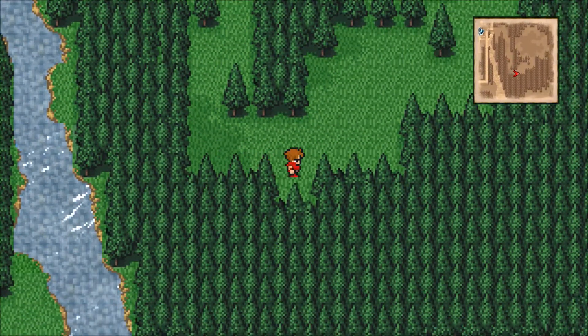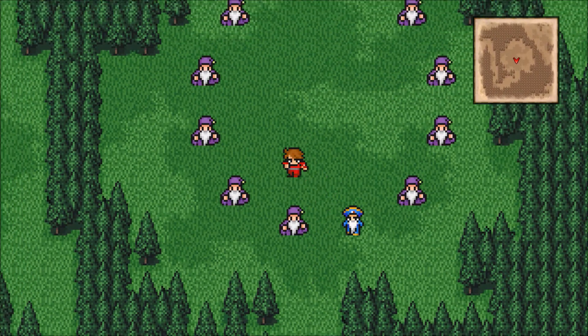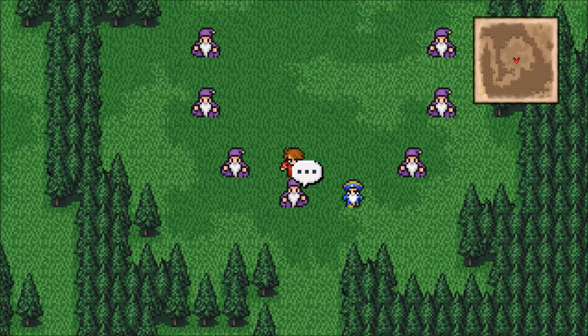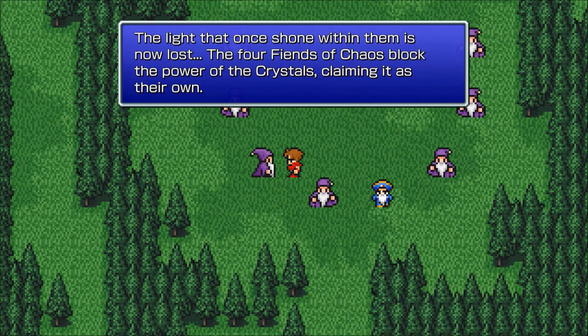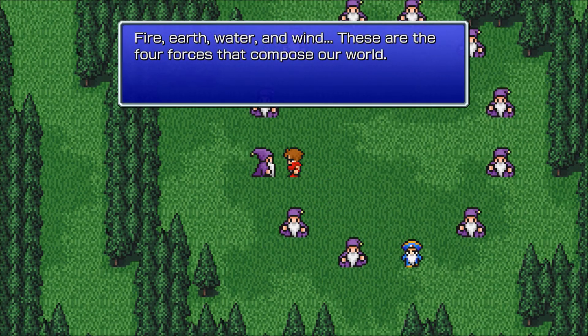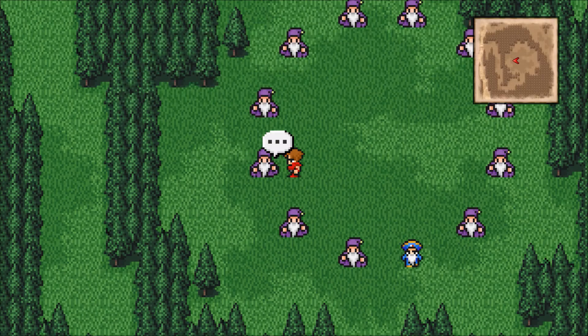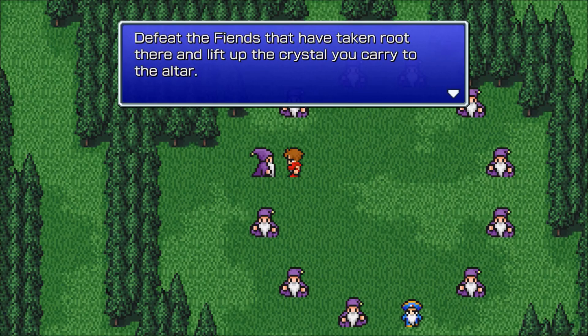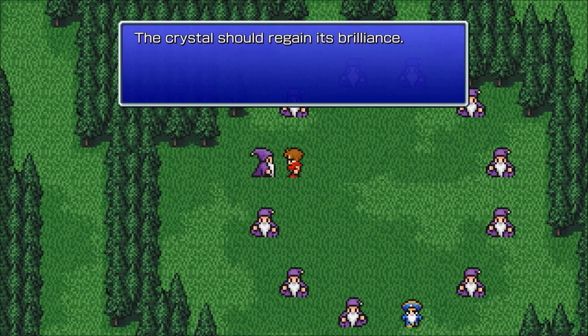Over here we have a bunch of sages we need to talk to every single one of them. Twelve sages are guided to this land by the stars in prophecy. Four great crystals exist in this world — the light that once shone within them is now lost. The four fiends of chaos block the power of the crystals, claiming it as their own. Fire, earth, water, and wind are the four forces that compose our world. The source of the four forces are stars scattered throughout the world.